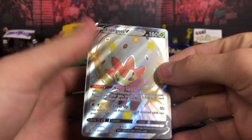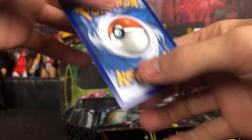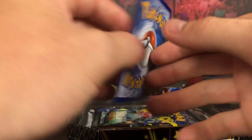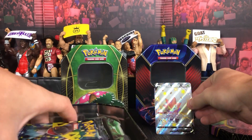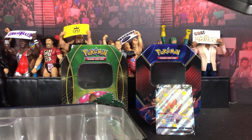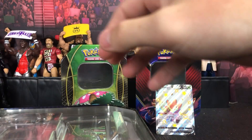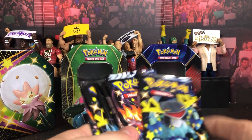We've got the Elder Goss V shiny looking awesome — that is a sick looking card. The back of it, pretty good centering, pretty good condition there, so that is not bad at all. Then of course we've got the six packs, and I'll chuck all this garbage back in here just for the fun of it and sit the tin in the back.